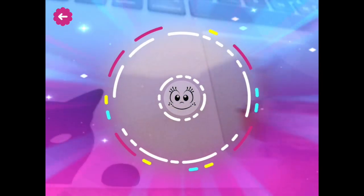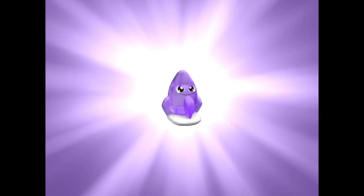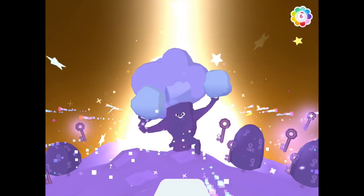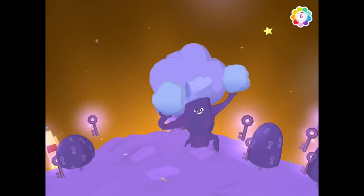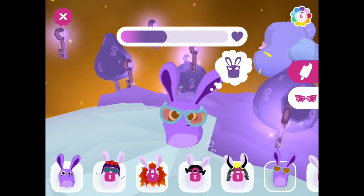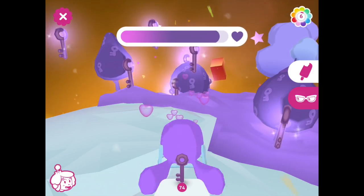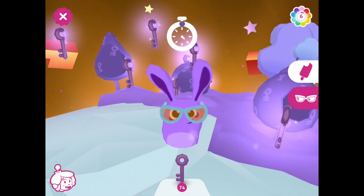All right, my last treasure to scan in for today's video. It is the little rocket ship treasure. And this means I should be unlocking an outfit for my Hemka. Did I do it? Yes, I did! My purple Hemka — oh yeah, right there! That looks awesome. They look so cool on him, I love it. There we go. And that Hemka is nice and happy now. That's so cute.